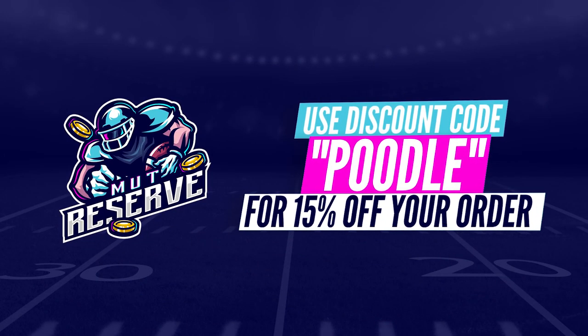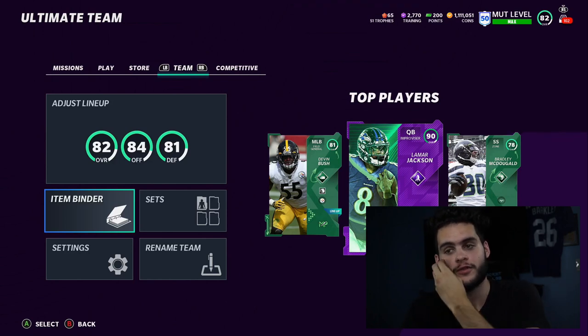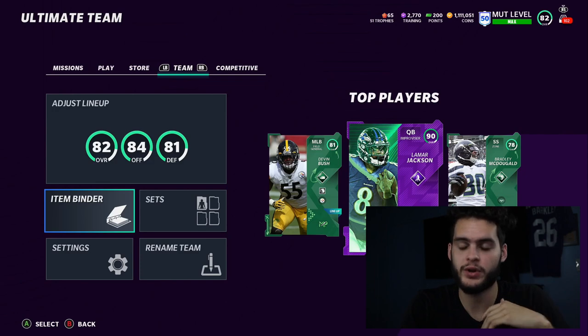Use code 'poodle' for 50% off your order. What's going on everybody, it's Poodle back with another Madden Ultimate Team video. Today we've got our MUT Level 50 pack — if you're MUT Level 50, make sure to check the store. We'll be opening it for you guys today.